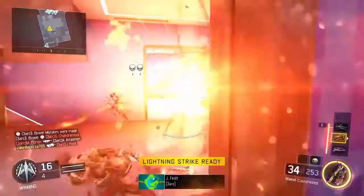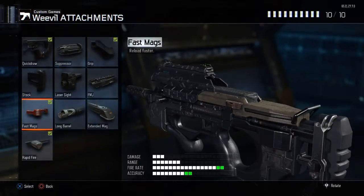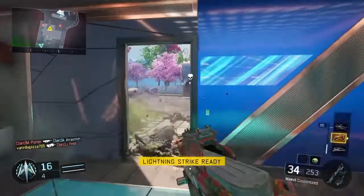The next attachment you're going to need is fast mags. The reason you're going to need fast mags is because you can reload way quicker, and every gun you're probably going to want to have fast reloading.